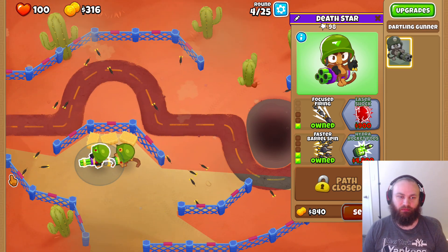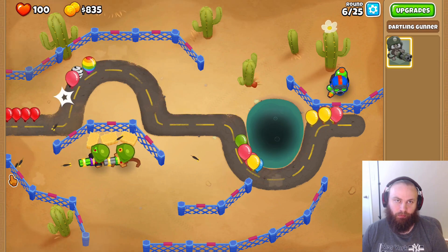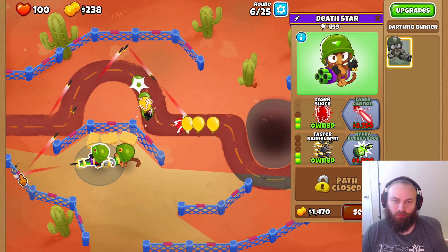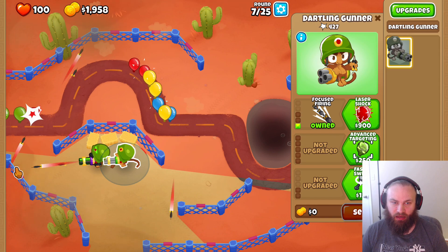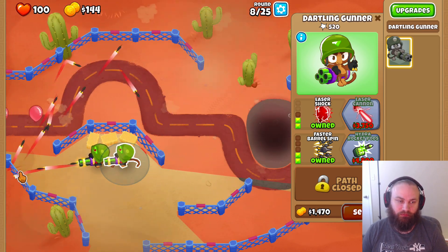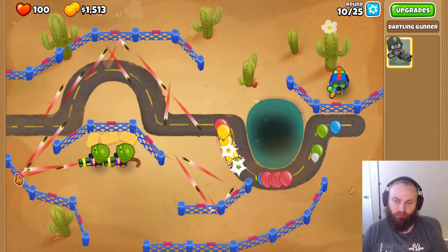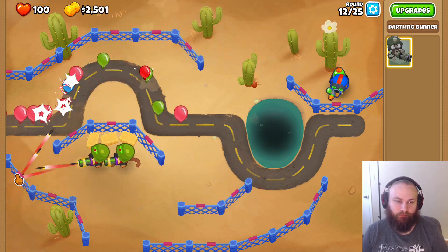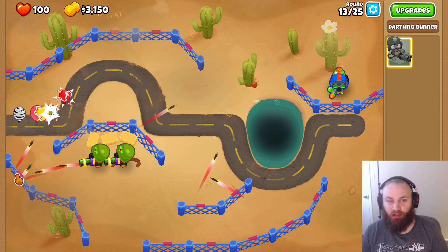Then we'll get laser shock next. Feel free to slow it down a little bit — it helps so you don't leak any. Now we're going to get advanced targeting and faster barrel spin on our other dartling gunner, and then also get laser shock. Alright, so we have the MOAB coming out — pretty easy. Next upgrade we're going to get is hydropods. There's no monkey knowledge for this, so you can do it without monkey knowledge. You may leak a little bit — it just depends on your aim.